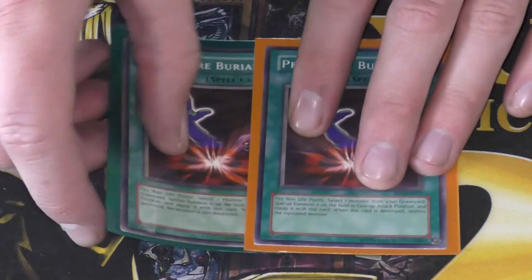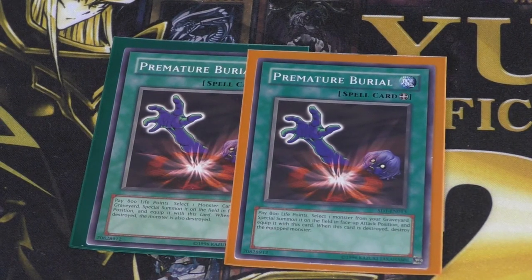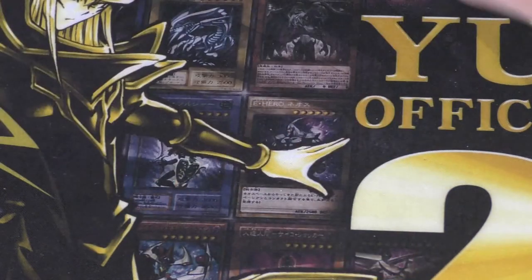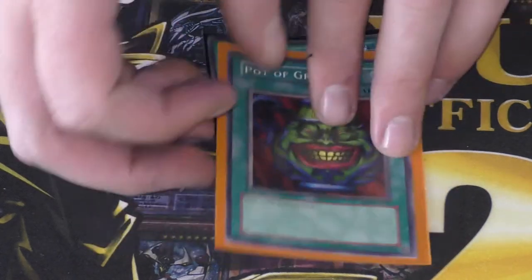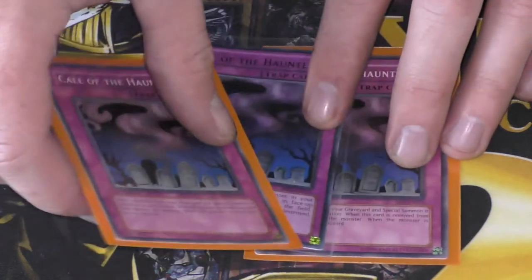I run two copies of Premature Burial — you pay 800 life points and special summon a monster from your graveyard into face-up attack position. I run two copies of Pot of Greed. On to the trap cards: we run three copies of Call of the Haunted.